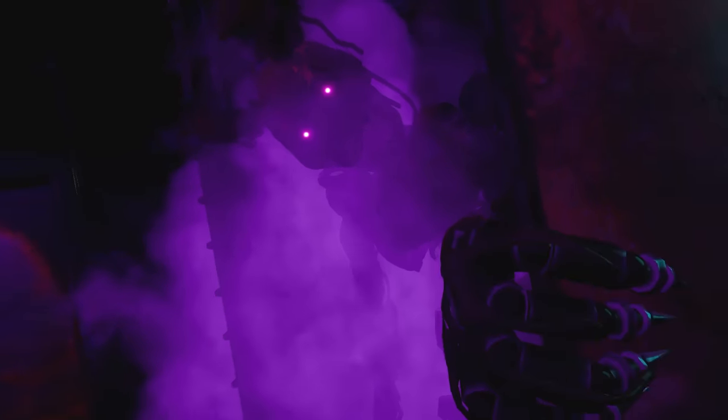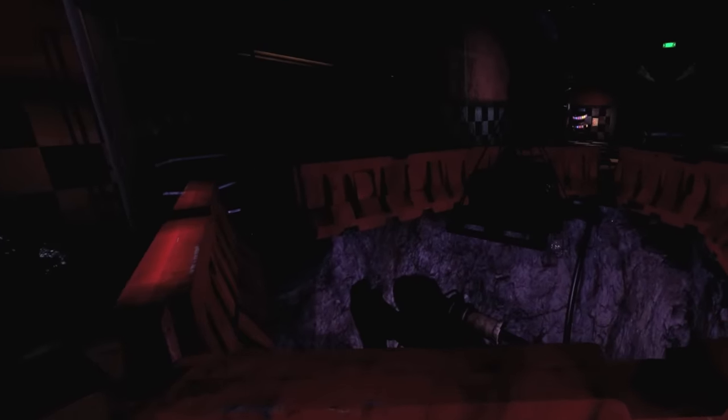The one Burn Trap emerges from in Security Breach's secret ending. We even see the sinkhole appear within the main room after removing the Vanny mask.